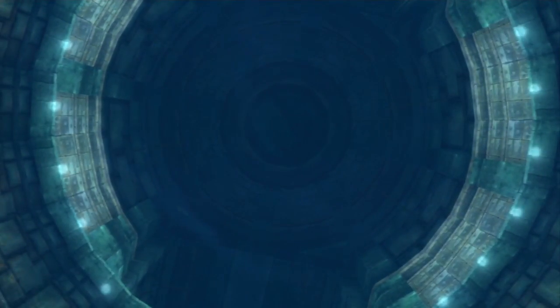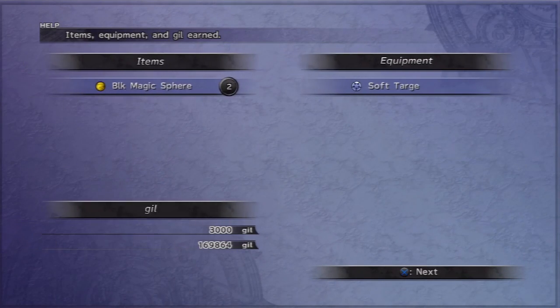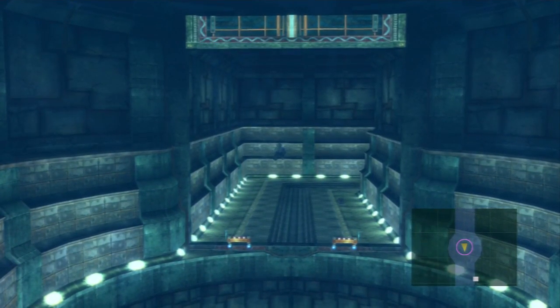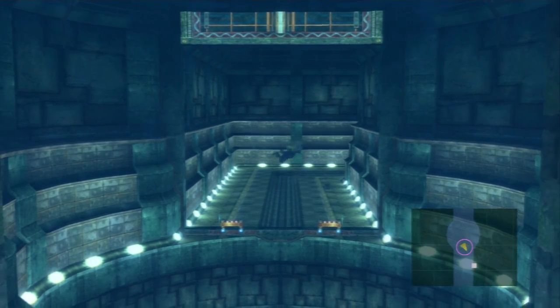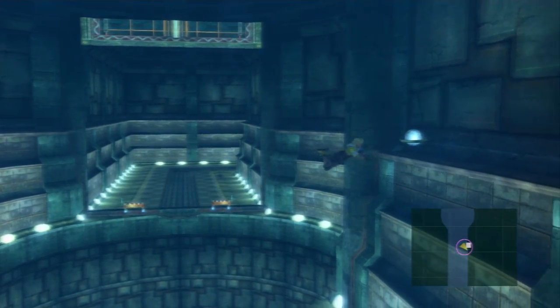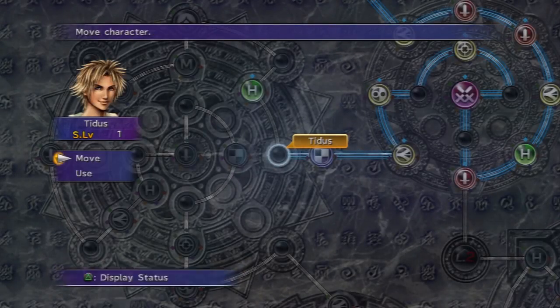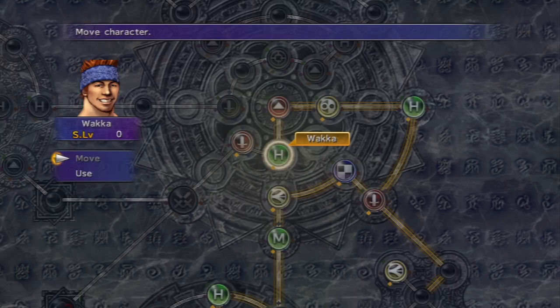Counterattacks - not really much to worry about there. And for overkilling him, we get two black magic spheres. Awesome. Yeah, that's why you want to overkill him. Oh, can I even go back to the save point? Please? Okay, good. Yeah, for a second there I thought the game was gonna prevent me from backtracking there. So let's get one more level in there - one more and we'll be golden.